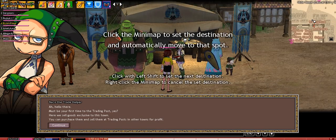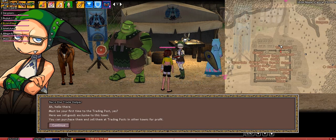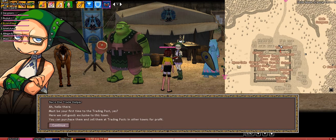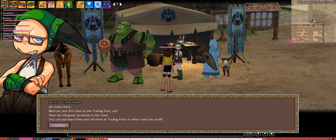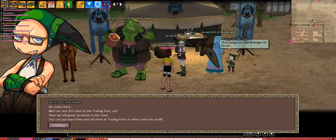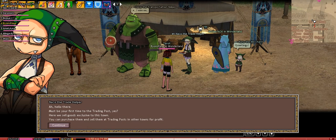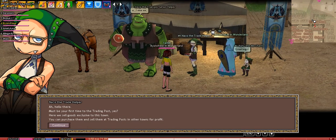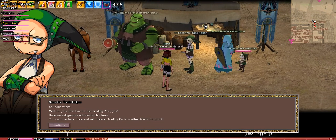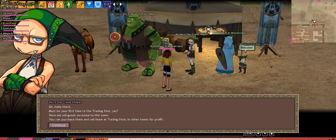First thing you have to do is find the trading post. I think they are in every town now. This one I'm in — I'm in Dunbarton — it's right here in the northern part of town. There are three kind of NPCs here: the ogre, which you can upgrade your transportation with as you get more ducats; there's a trade helper, the person you want to talk to right now; and then the merchant.